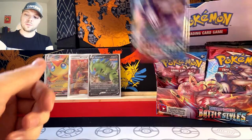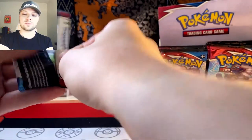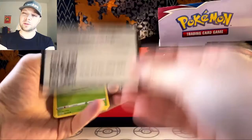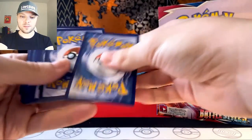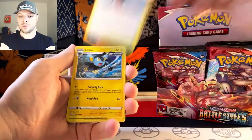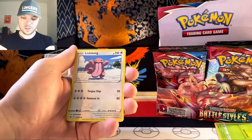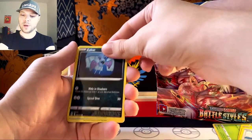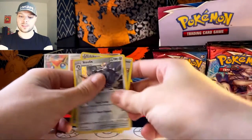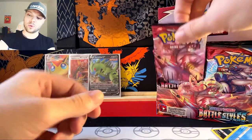Thank you, come again. So of course we'll follow up the Tyranitar with an Urshifu. And hopefully the Urshifu has a friend for our other friends, because more friends is better than no friends. Tyranitar, dark energy, Tower of Waters, Luxio, Weepinbell, Scatterbug, Yamper, Elicatung, Zubat, Remoraid, Tower of Darkness, and a Steelix. Making his entrance again, stealing things. That's what Swiper is for. This ain't no Dora the Explorer, this is Pokemon.